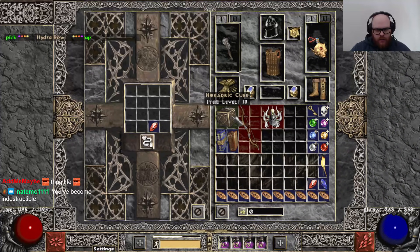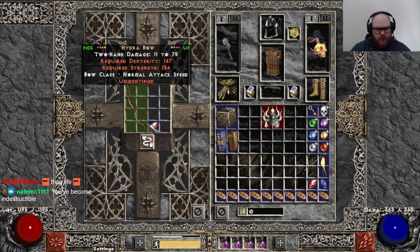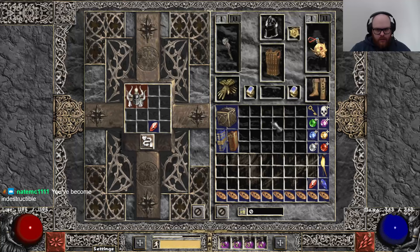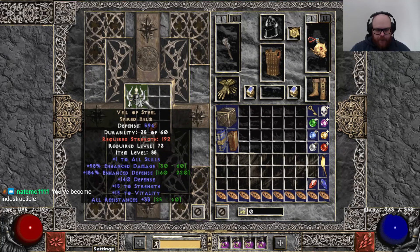Ooh, here we go. Got a really high roll Veil of Steel. And a Wind Force — 271. And a brick. Three sockets. Let's go. We've been saving up the RNG for this. Three sockets and this thing is worth like 50 higher runs. Not even joking.